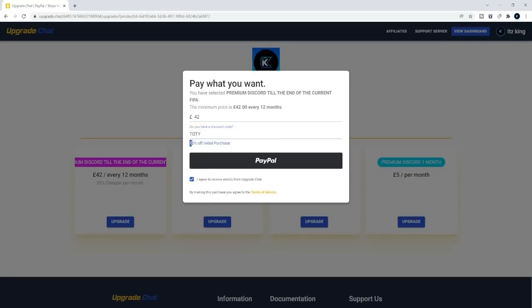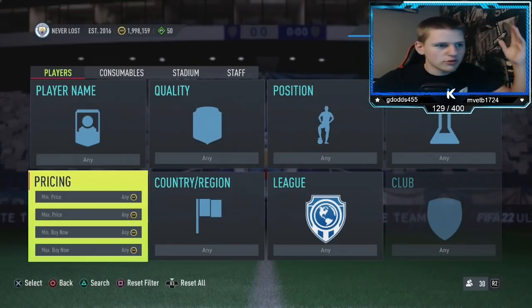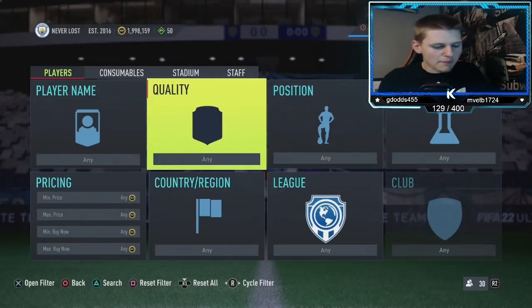Just copy what it's doing when you get there. The link is in the description, it'll say buy premium. Click that, it'll take you to that page, do what it does and then you're in. If you join, I appreciate it. Enjoy your coins and let's get into the first method.